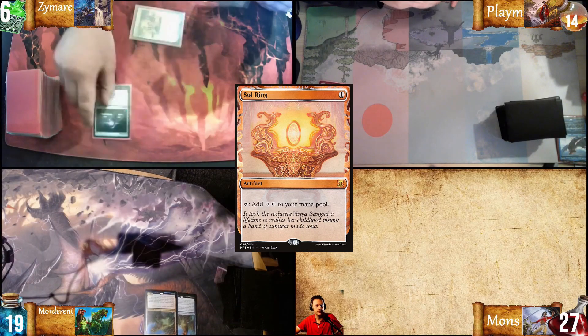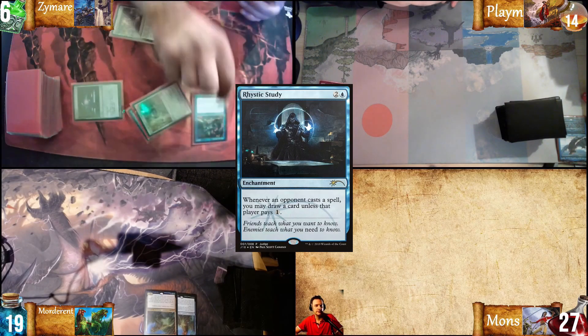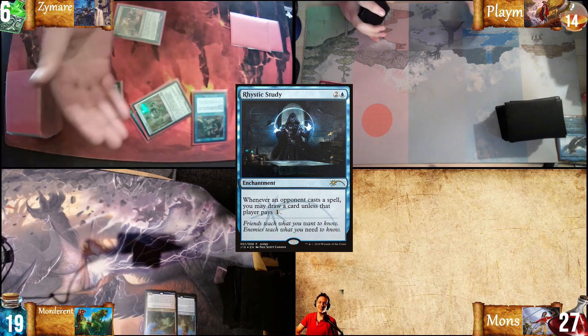Play City of Brass, play a Sol Ring, I'll play Chrome Mox, Imprint Probe, and I'll cast Rhystic Study like a boss. Pass the turn.